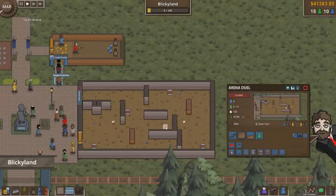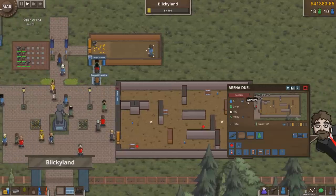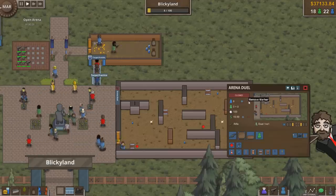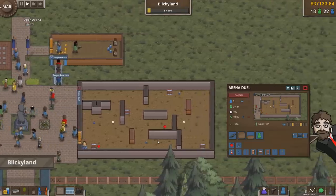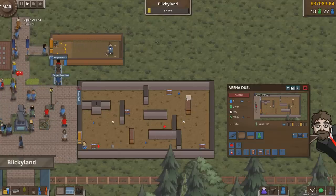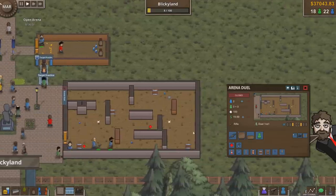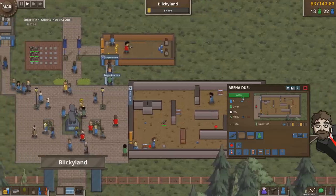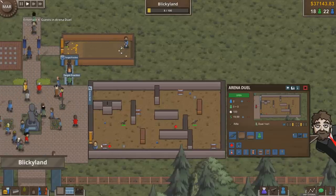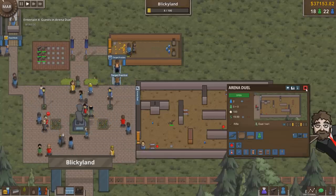Guests have preferences and will get a happiness bonus if the building uses their favorite weapon. We've got to buy some rifles — we'll get five of those, plus some crates and things to put around, a bottle here, health packs scattered in. As far as the arena duel goes, I think two workers will probably do just fine. We need item slots — an item slot over here, an item slot over there. They put the rifles in. We've got flashbangs as well. Are the workers just going to hang out in there while it's a free fire zone? That seems like a mistake.